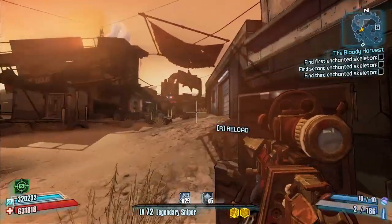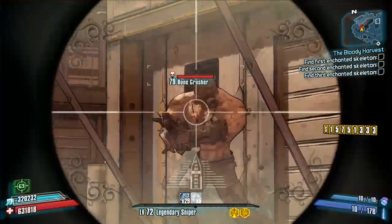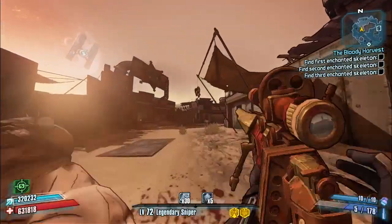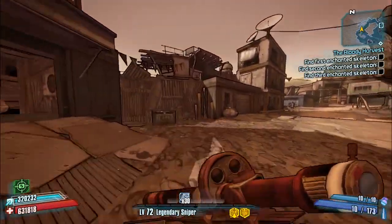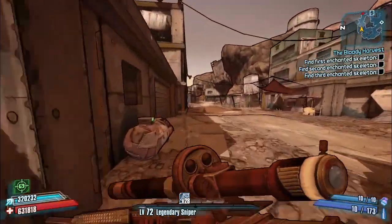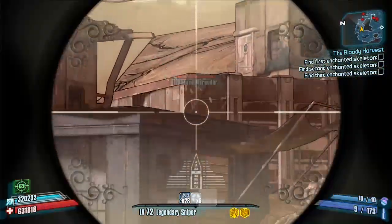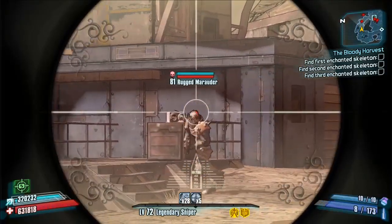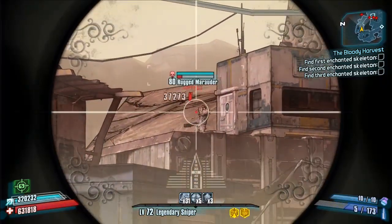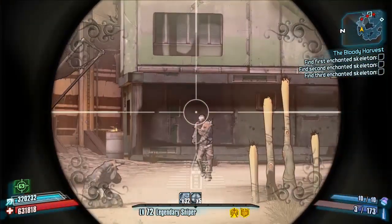Bullets will penetrate shields, so when you shoot don't worry about the shield — it will take off health directly, which is pretty handy. There's nothing more annoying when sniping than an enemy with a huge solid shield. It will also deal additional explosive damage to armor, so any armored enemies get that explosive damage on them. Additionally, it crits for explosive damage — if an enemy has a high shield and you crit them, you deal explosive damage. It does have a low clip size of five, though with Zero's skills you can increase that.